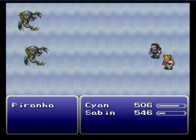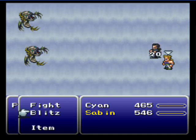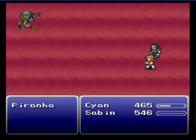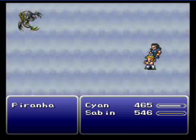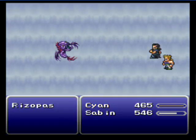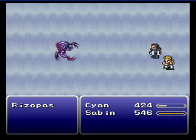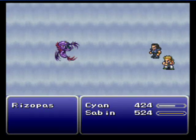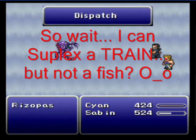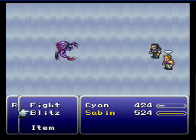I'm running out of time here. Here we go — here's the boss: the Rhizopas. I don't exactly know how we're able to fight him when we've fallen down a waterfall. Oh, and apparently he's immune to suplex. Yeah, there we go — we got him.